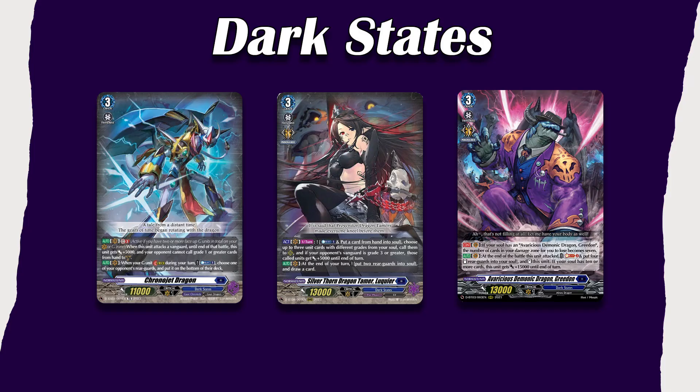And then Dark States. Dark States has two encounter decks: Chrono Jet Dragon, which has access to the G-Zone, and Lukier, which can create a board using your soul. Both of those decks are very strong. Chrono Jet Dragon just recently received a hit on the ban list, so it is not as effective as it was prior, but I don't think the hit completely killed the deck outright. Then we have Greedon, who will be receiving a Masked Form in set 11. He is one of the few cards that allows you to change the lose condition from losing at 6 damage to 7, so if you want to just live longer, he's your boy.